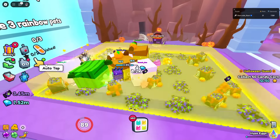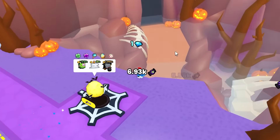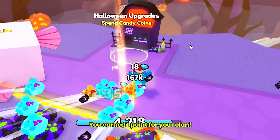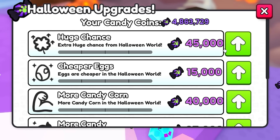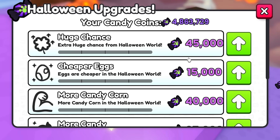Area three — I thought I could buy the next area for a second. There are paths on the side of the map, but it looks like I can't go there yet. There are Halloween upgrades where you can spend your candy coins, and I have four million — let's go buy some stuff.